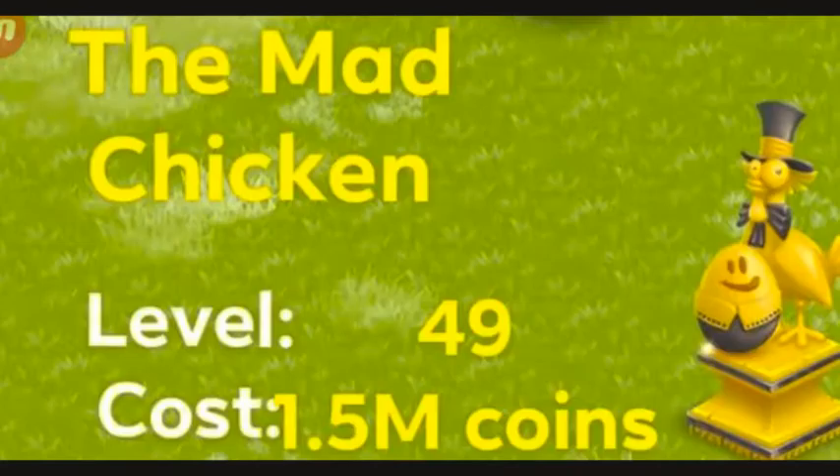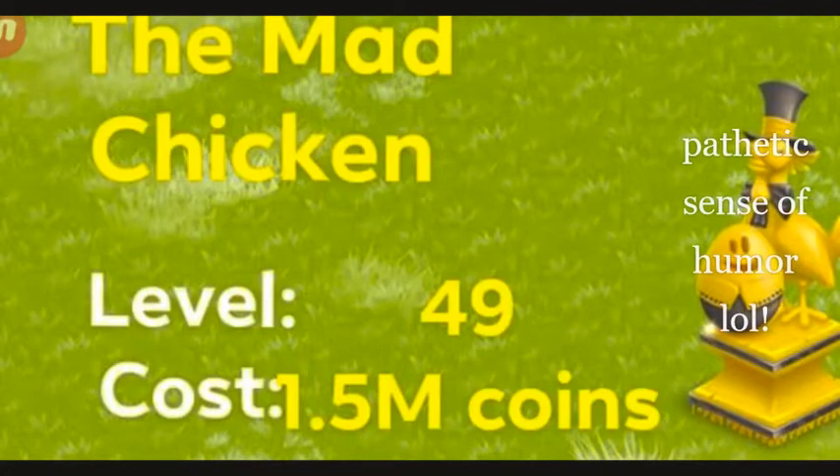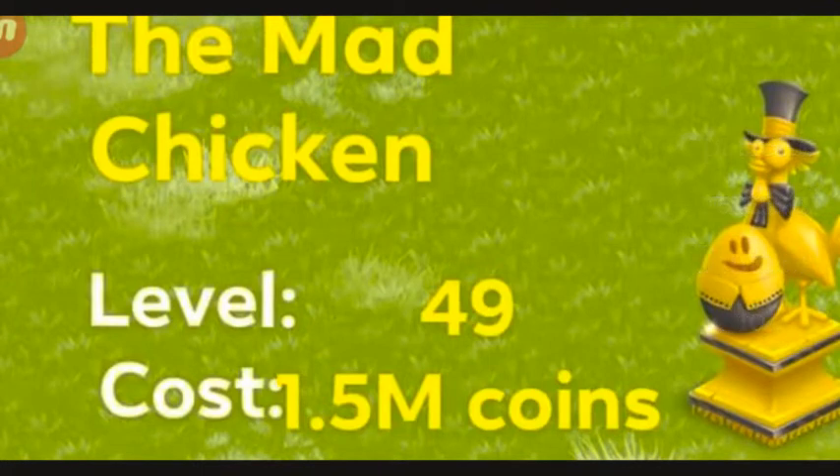The next one is the Mad Chicken, which unlocks at level 49 — 1.5 million coins, which is expensive. It's not my favorite, but I love it. It looks like there's a chicken that is a magician, wearing a top hat and holding an egg as well. And it's absolutely amazing. A tip here: a lot of people don't buy the statues at a low level, so you don't really have to. You can buy them when you have all your machines and you have excess coins. They're always in the game, so buy whenever you want.